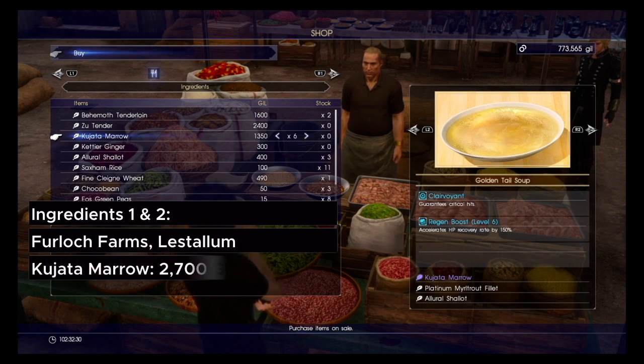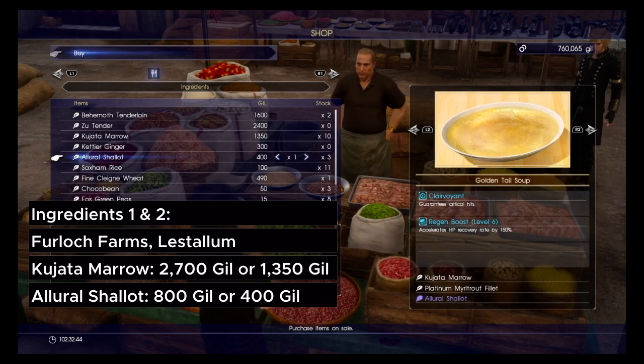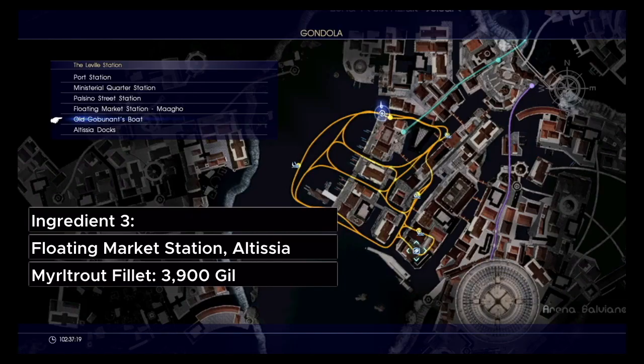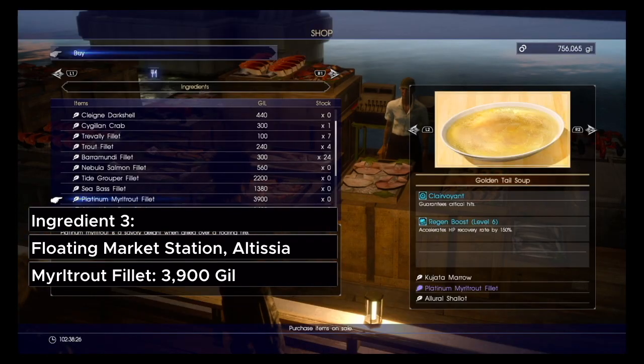These items are pretty easy to get — two of them are found in Lestallum and the other one is in Altissia. I'll show how to get those on screen. They do cost quite a bit, so if you need to find a quick 500k, I'll post a video on how to get that.